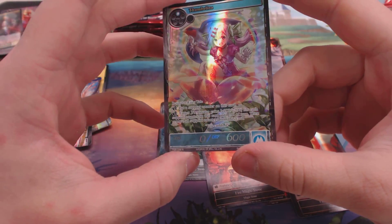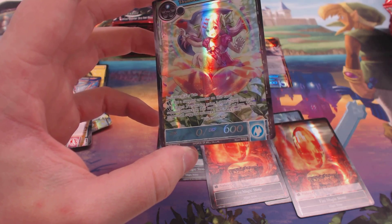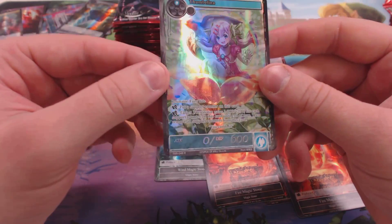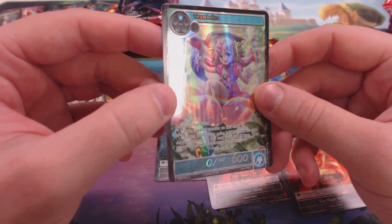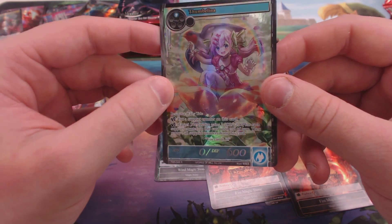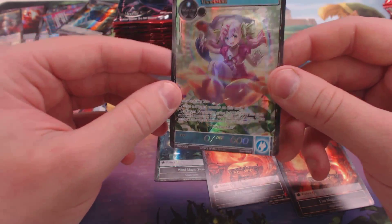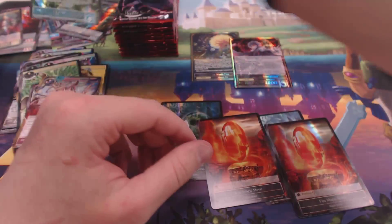Fairytale, tap, put a support counter on this card — J-Resonators get plus two, plus two for each support counter on this card. On the turn, remove all support counters. So she buffs stuff, and it looks like her bows in her hair and the swallow from Pokémon and the flower are the texture. I like these full arts — they're not bad, I'm liking where they're going.